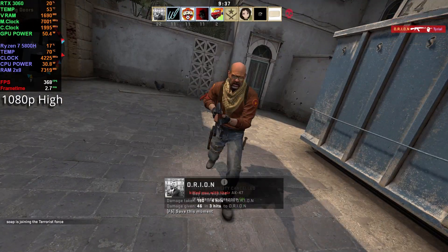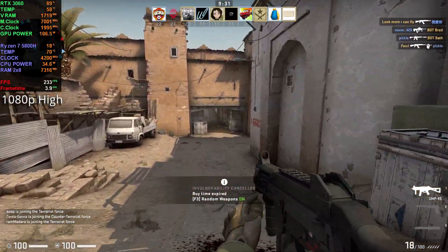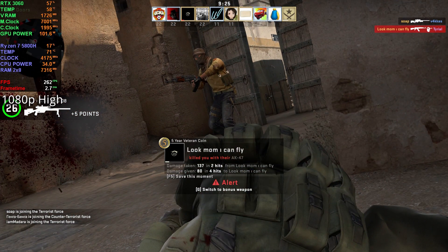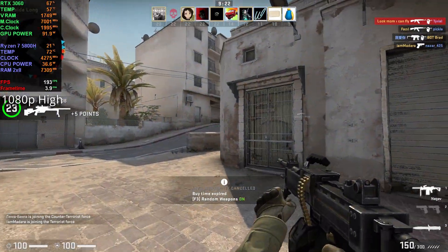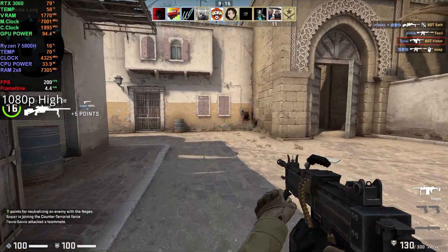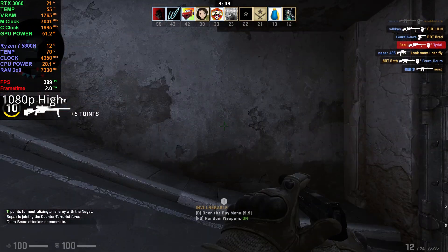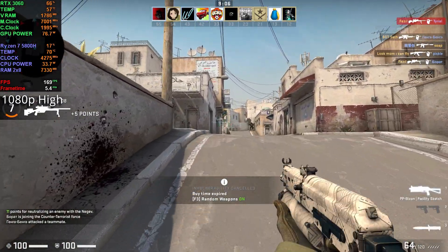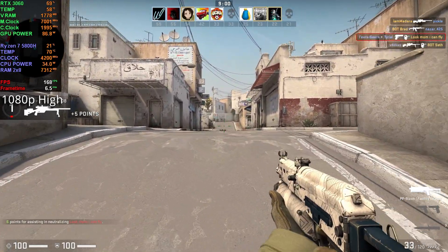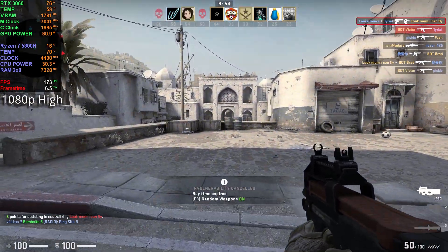The guy got me again. Three times the charm, right? Look mom, I can fly — shot me. That's one. You just need to give me a hell lot of ammo to kill bots. I got killed by a bot now. It's got to be a crazy good bot.